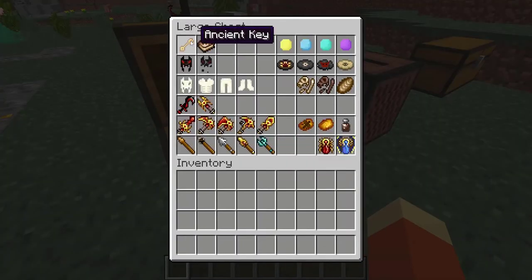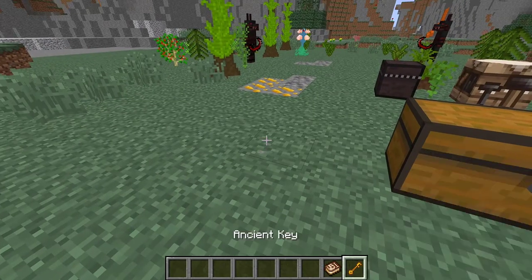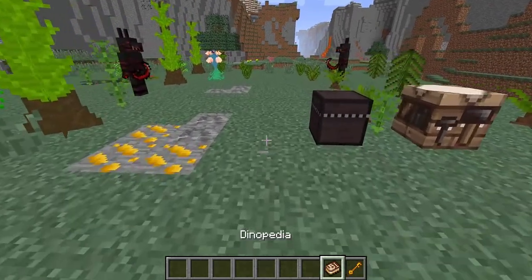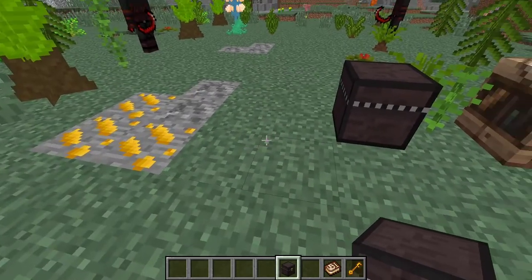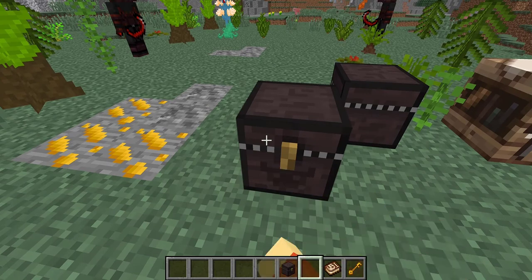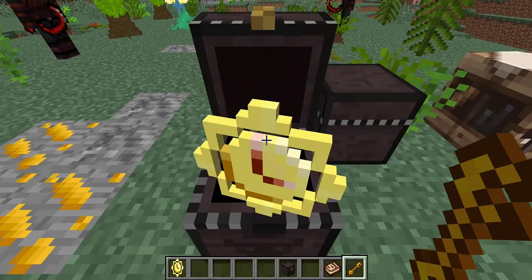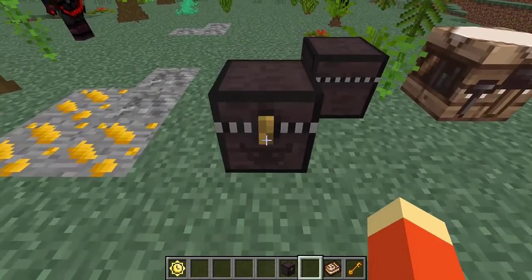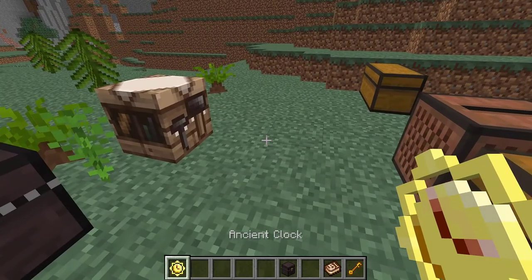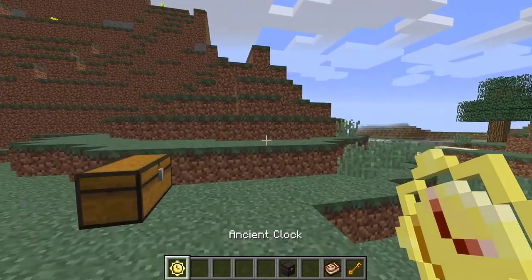Firstly we have this ancient key and the Dinopedia. For whatever reason the Dinopedia never opens, so this is a non-openable book. This ancient key you will actually require to use with the ancient treasure chest. Basically you place it down and you cannot open it without the key — it's going to open up and give you an ancient clock. That's all it's going to do, and if you open it again it just gives you another ancient clock. I'm not sure what to use it for other than it being really cool.